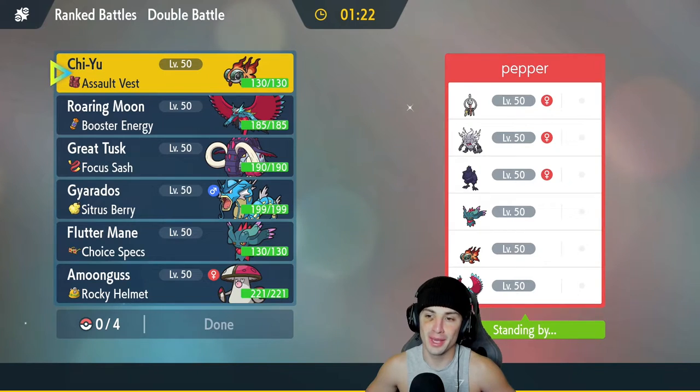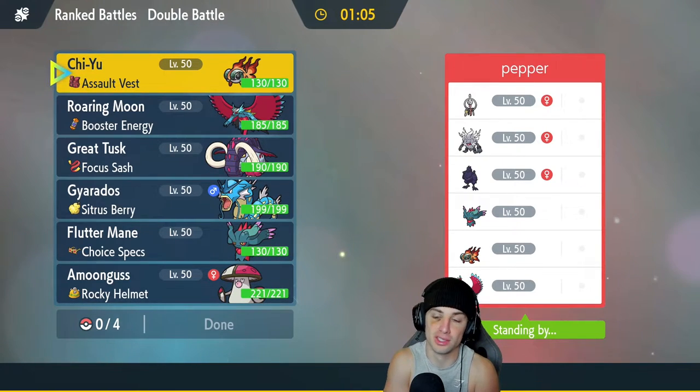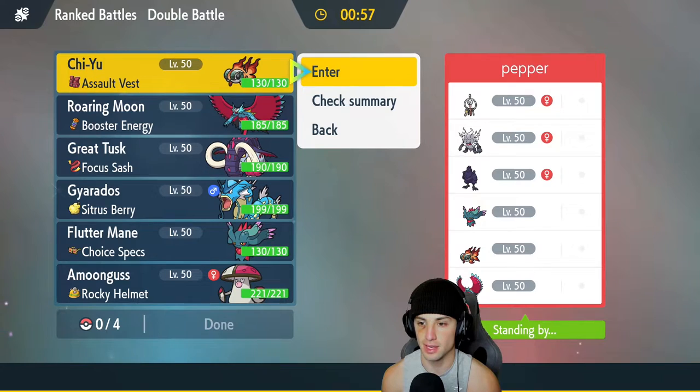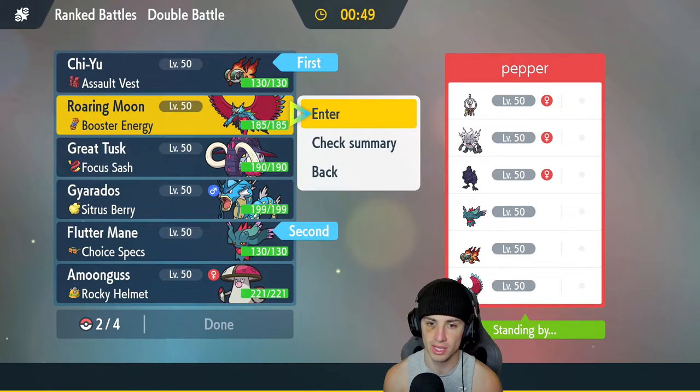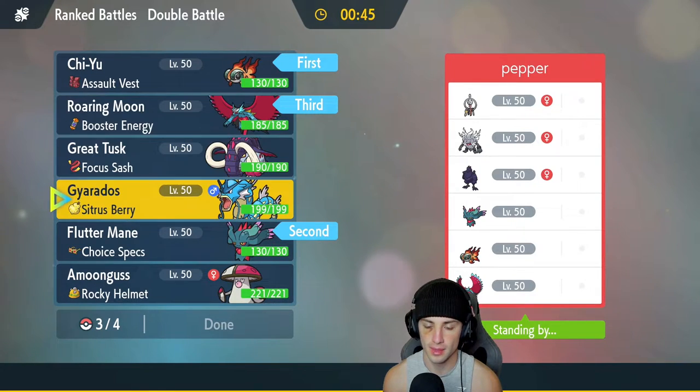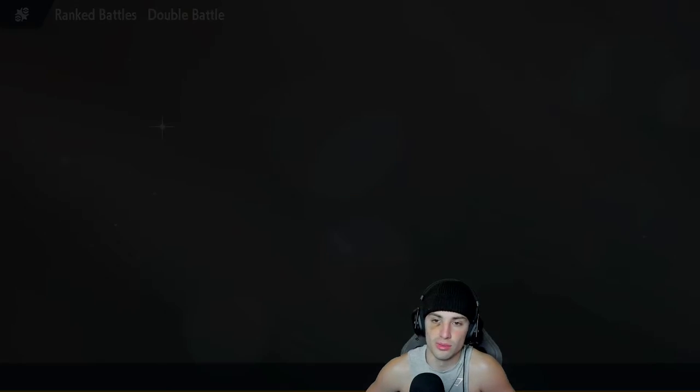Second match — going up against Klefki, which I love so much and just recently used to great effect. It has Screens and Thunder Wave. They also have Roaring Moon, Annihilape, and Corviknight. I feel like Chiyu and Fluttermane is going to be really solid — they have two Steel-type Pokémon we can work on. I'm in love with leading those two. I'll also bring Roaring Moon. For the fourth slot, I kind of like Gyarados here — we have Taunt, Intimidate could do good onto their Roaring Moon, but Intimidate could also trigger Defiant on Annihilape, which would be no good.